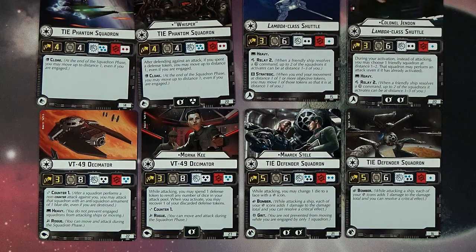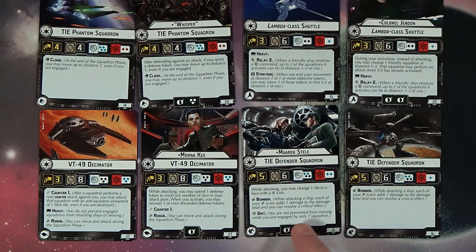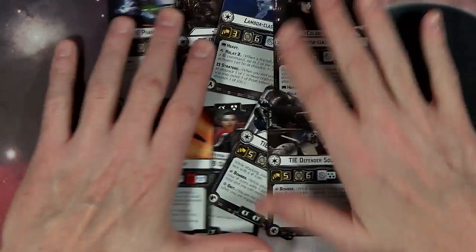Then we got Merrick Stele: when attacking, you may change one die to a face with a crit, which is really awesome because on the black die if you don't roll it there's one with a hit and one with a crit — so right off the bat that helps for anti-squadron. He's a bomber with Grit as well. The straight-up Defender squadron just has Bomber at 16 and 21 points, with the named version at 27. Straight-up Boba Fett status with eight hull — I'm a fan. I want to see how it plays out on the tabletop.